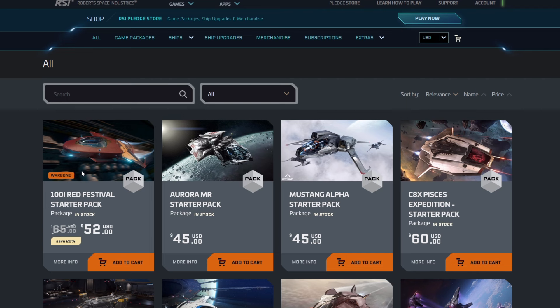Because the Nomad's gone, I'm not really a huge fan of the 100i for all it can do. If you want to get into the verse and you enjoyed the free fly, get yourself either the Aurora MR or the Mustang starter pack — those are the two I'd go with. The Mustang can now haul a little bit of cargo, do delivery missions, and it's better for flight characteristics and combat than the Aurora.